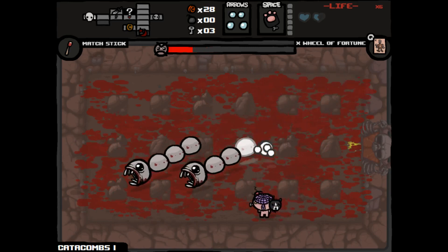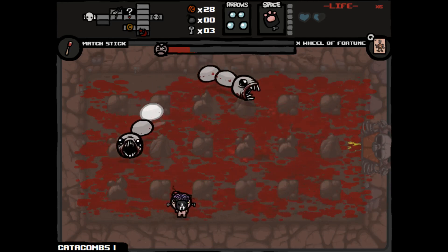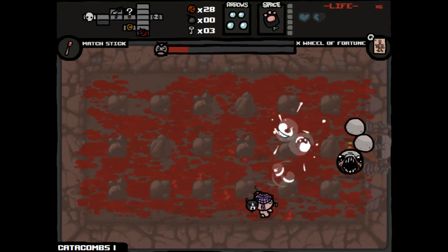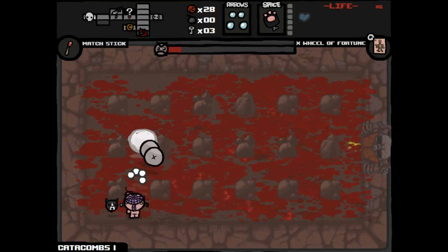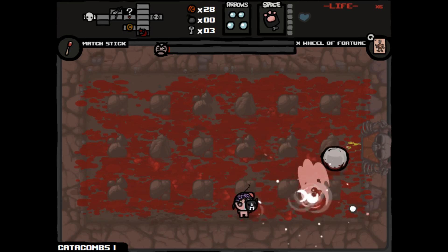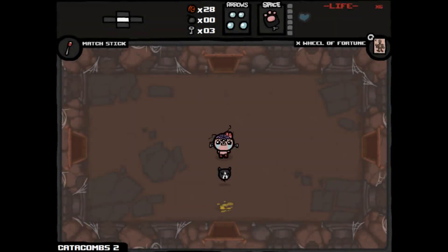One section of him down. One down, one to go — that was bad. We got Mom's Heels, which is a range up — not the best. Let's keep searching. Range will be nice because I can now stay farther away from the enemy.